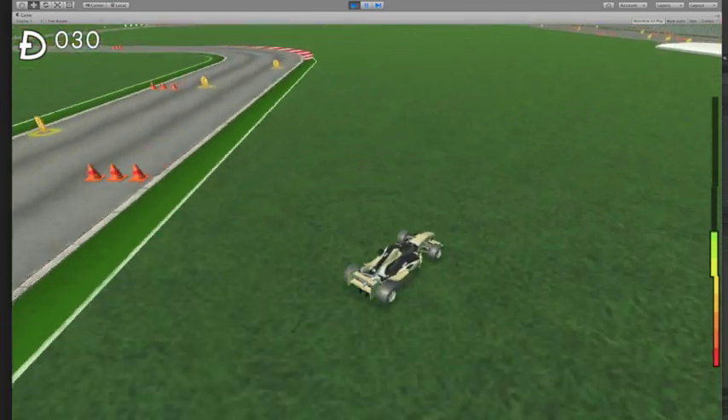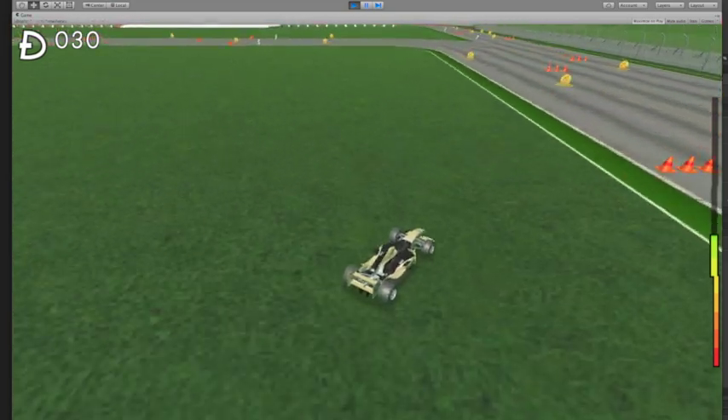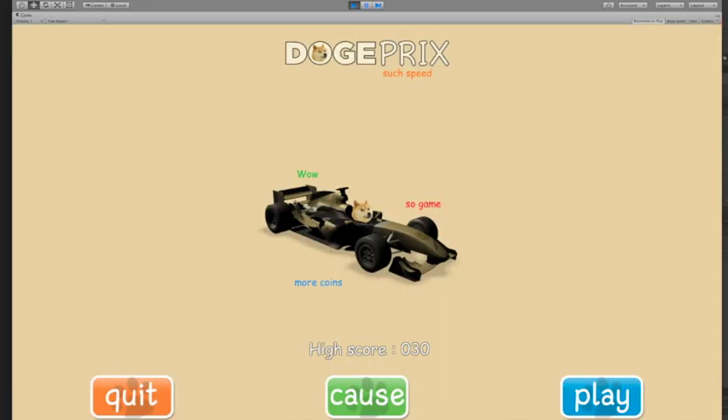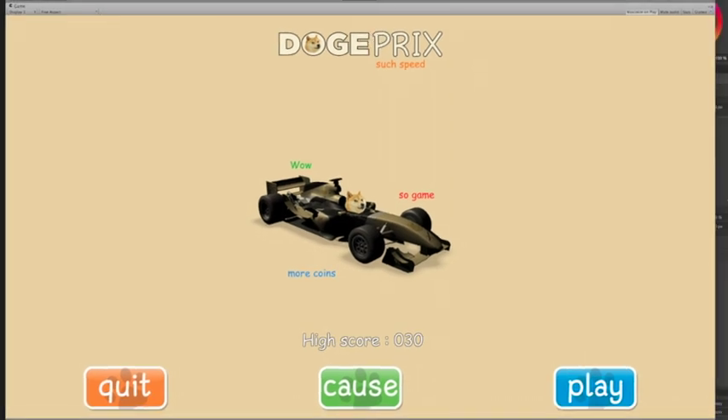This is the car — you can drive off the track if you want to. I crashed the car, which is not recommended. This would be like the game menu. With the app it looks better because it's all condensed. You can click here to go to the website to check out the whole donation page.